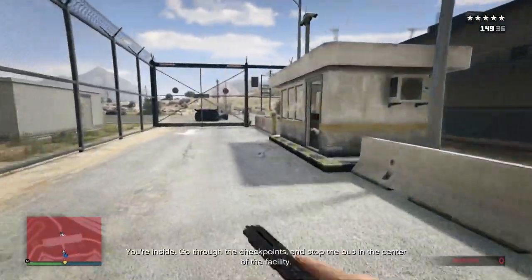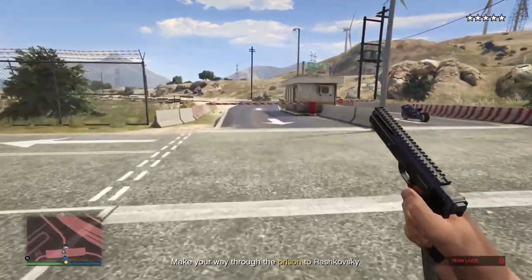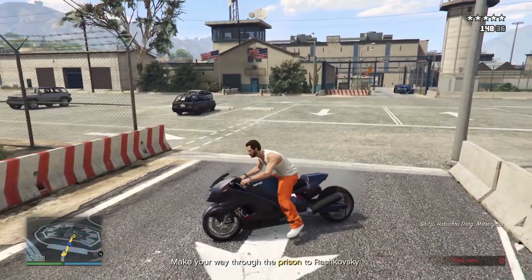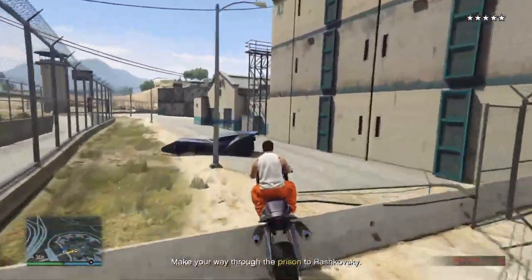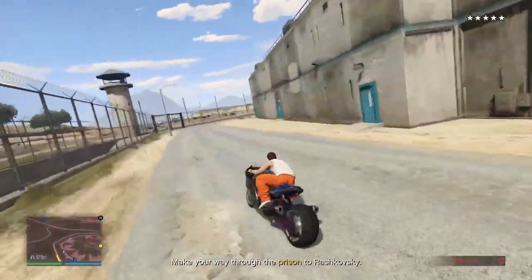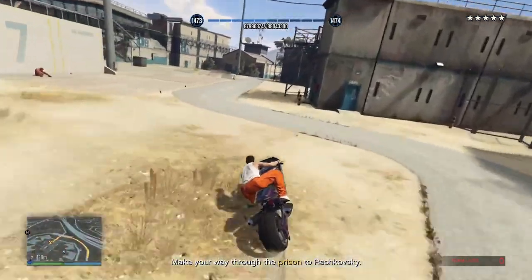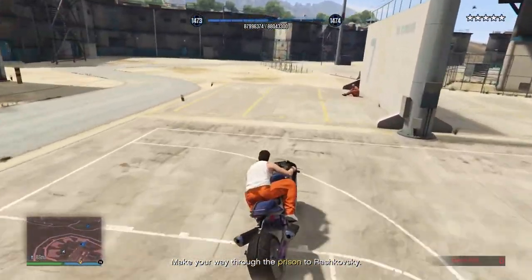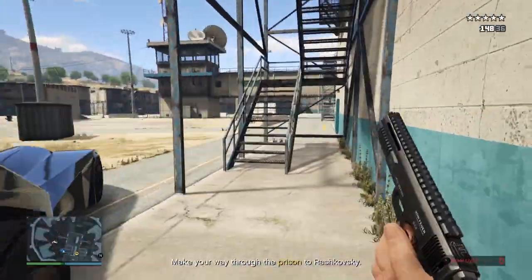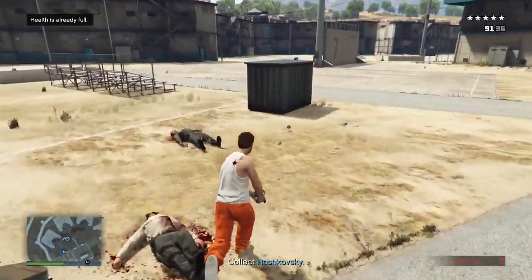Get inside and go through the checkpoints and stop the barriers in the centre of the facility. Now hop on your bike outside the prison and get inside over the barriers. Because you're on a bike, you can get through the courtyard through this gap. Now park your bike right outside where Ryszkowski is waiting. Head up the stairs and wait for the demolition Buzzard to take care of most of the enemies.